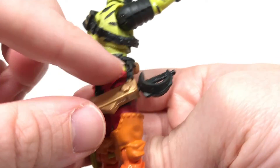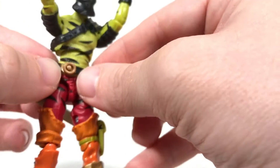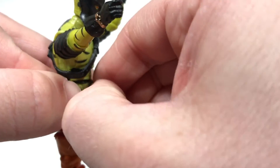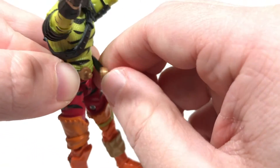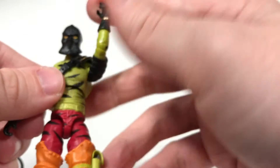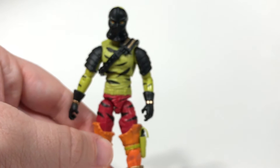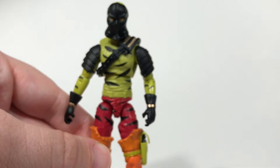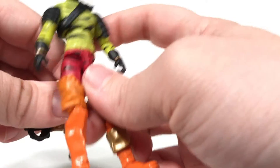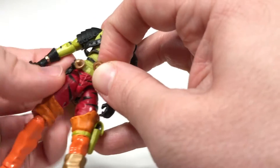There are some black chains coming down that hold the sword, and this belt will come off pretty easily — just unclasp it and it comes off. However, when you do that it makes his waist look quite skinny, a little too skinny for me, so I would prefer to just keep this attached to his waist.